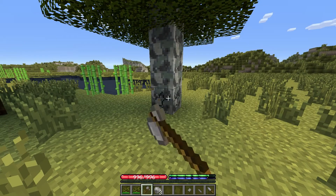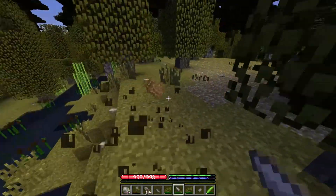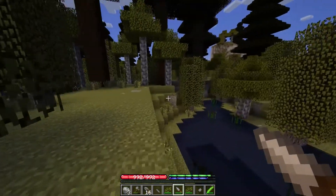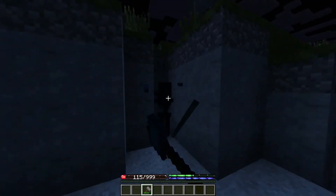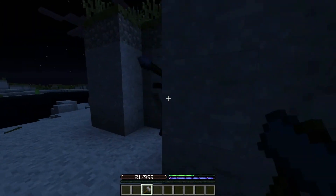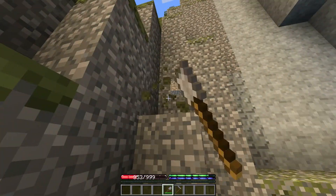Axes are used to cut down trees and other forms of wood. This takes time, but luckily the entire tree collapses when you cut down the base. Knives are useful at first as a weapon, but they can also be used to gather straw by breaking grass, which can then be combined into thatch blocks. Hammers are useful in metallurgy, which we'll go into in a later video, but are also the only weapon effective against skeletons. Hoes till the ground like in vanilla Minecraft, and last but not least are shovels, which dig into the earth.